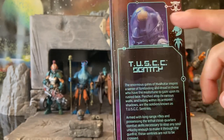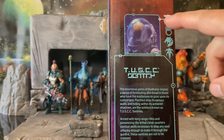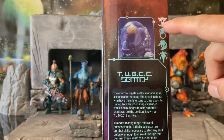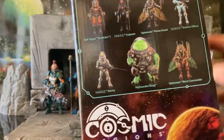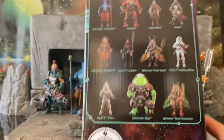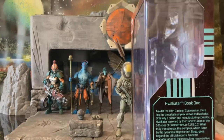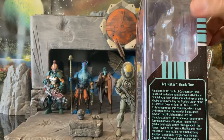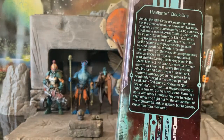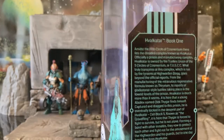You have the picture of the Tusk Sentry with a display of its faction or affiliation. You have the cross-sell in the back and the new packaging, which allows you to see some of the extra goodies. You can pause right here and read all about Hvalcatar Book 1 if you want.